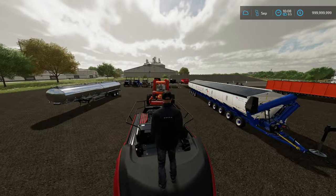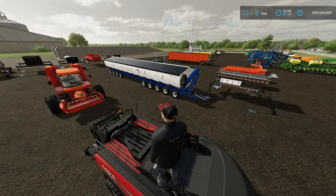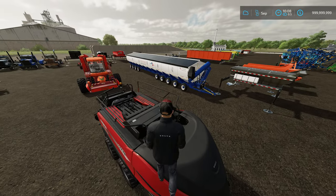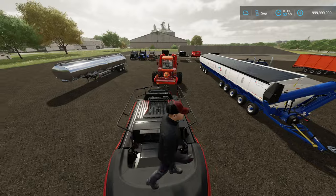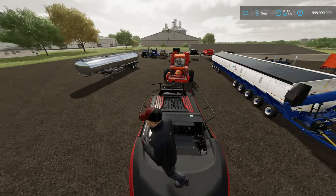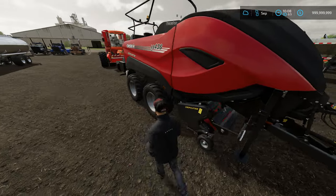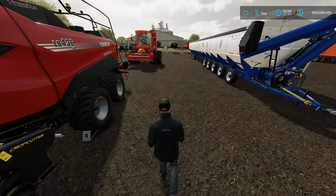The Liftable Bale Mod allows you to set adjustable bale capacities and pick up the bales by hand because they have no weight to them. This works on console as well and will allow you to bail a lot quicker and just pick them up and put them in the back of whatever vehicle you want.